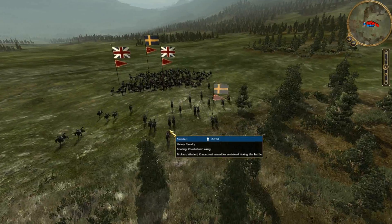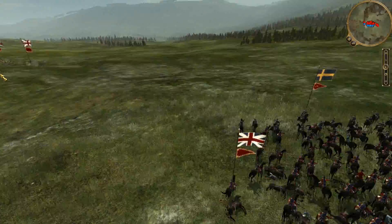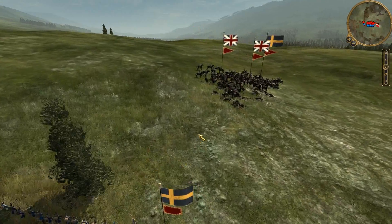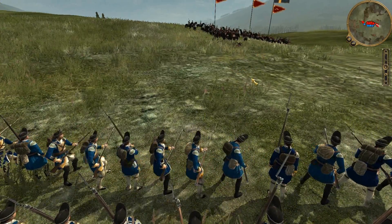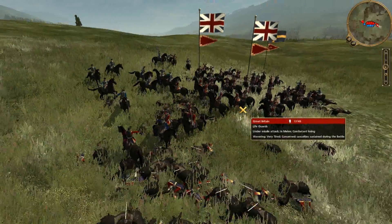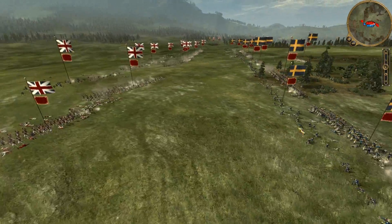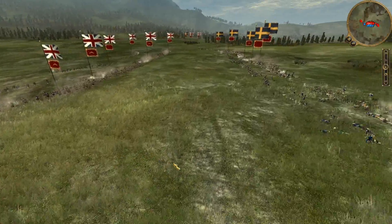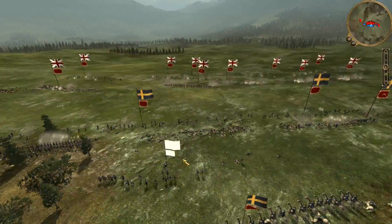He did manage to rout one of my cavalry units on the right flank, but I came in from behind with another cavalry unit to somewhat make up for that earlier mistake. I bring up my grenadiers to fire into the ranks of cavalry. I do believe I hit a few of my own horses, but I definitely hit more of my opponent's. You can see us trading fire back and forth. In the center he manages to rout one of my lifeguard units, which is unfortunate.